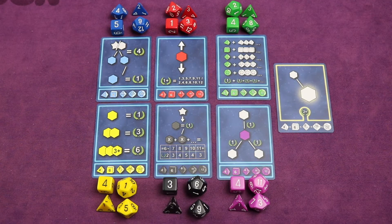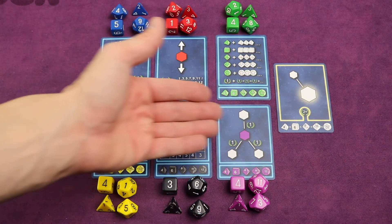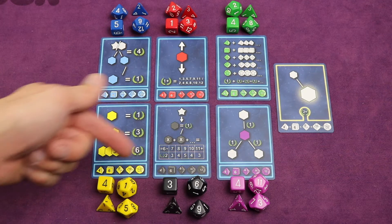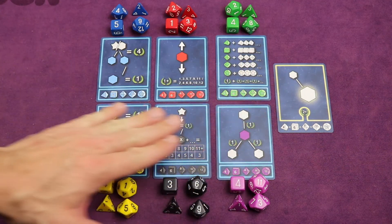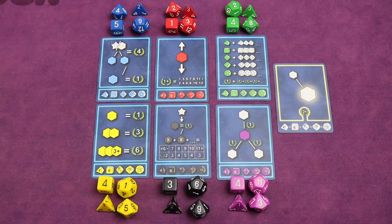Here are the dice of the different colors that you'll be selecting from on your turn. You'll have a certain number of these out depending on the player count. In a four-player game you'll use all six scoring cards that correspond to the specific colored dice. In every game you'll also be using a twinkle scoring card. You'll be drafting and rolling dice, placing them into your constellation, and each die scores a different way.